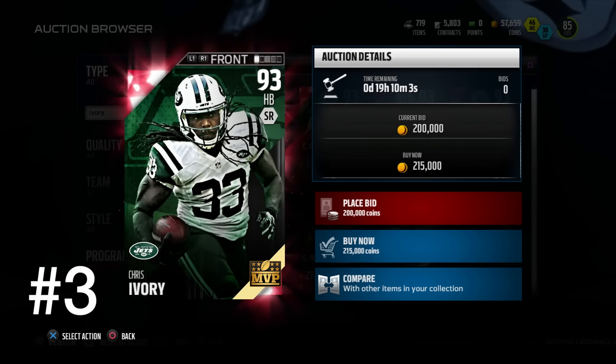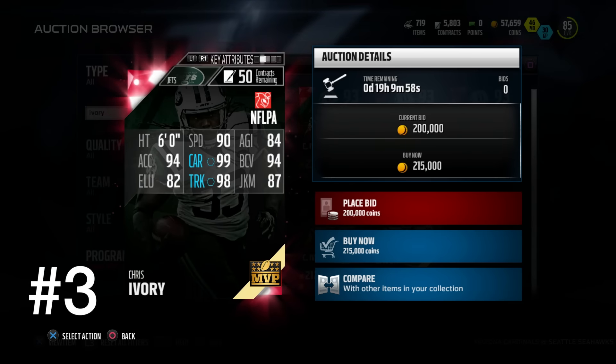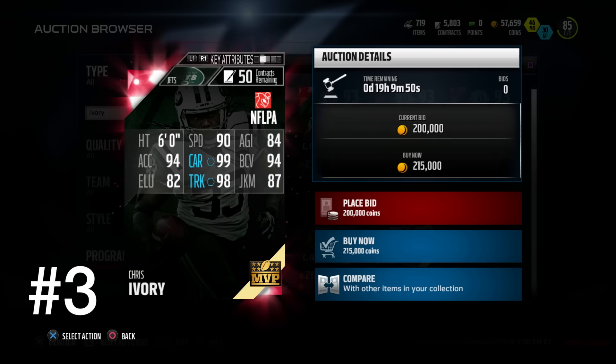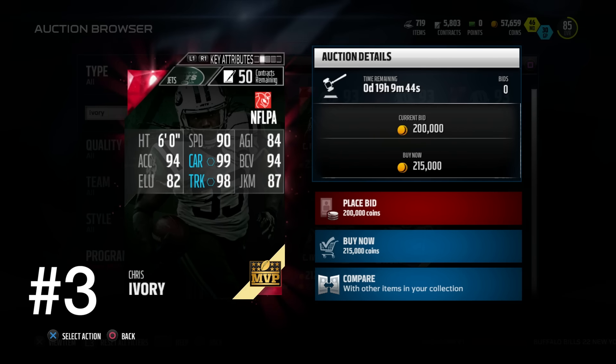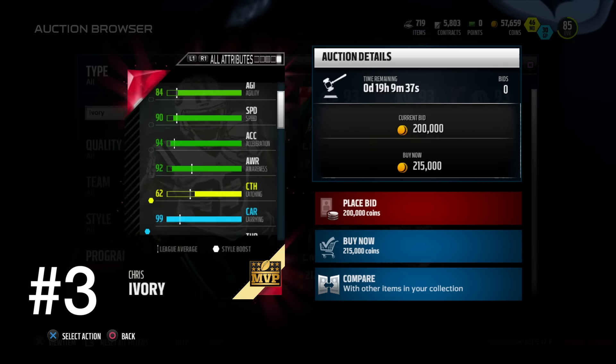At number three, we have the New York Jets MVP, Chris Ivory. Incredible power running back. He's 90 speed still, but 98 trucking, 99 stiff arm, 91 strength — this is about as good as it gets for running backs. And still 99 carrying lurking around here, so he will not fumble the ball. And actually not lacking too much in terms of agility, elusiveness, acceleration — juke and spin move — so he's got to be unleashing on opponents.